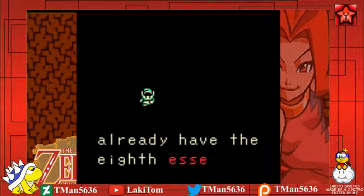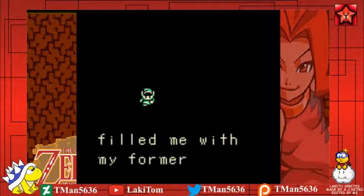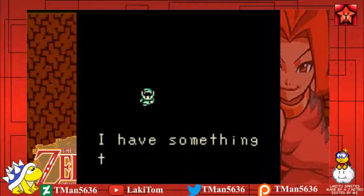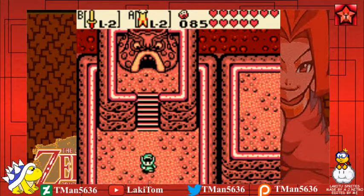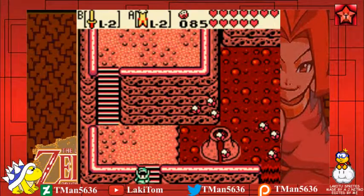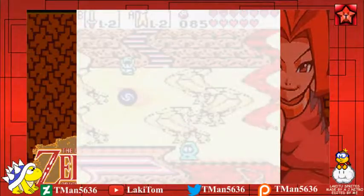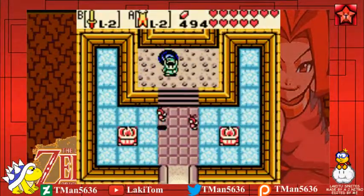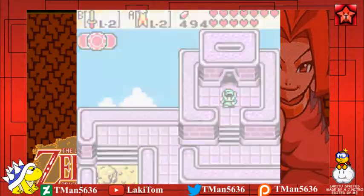Tom, you already have the eighth essence. The changing seasons have filled me with my former power — I have something to give you now, so come see me. We'll do just that. I don't really see a point in getting the last heart pieces, so I'm probably just going to go straight to Onox's castle.